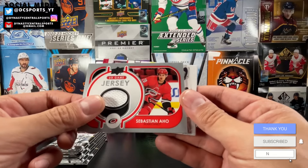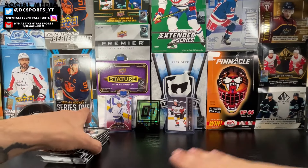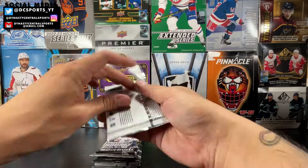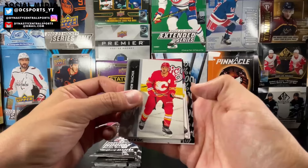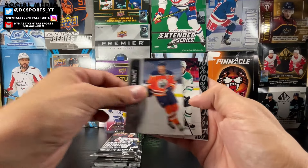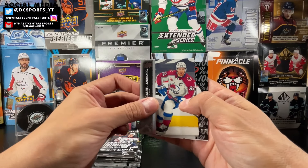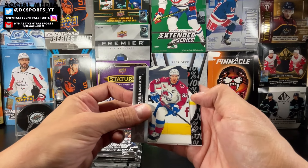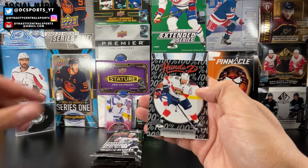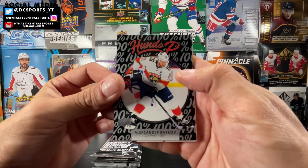We got a UD Game Jersey — let's see who it is — Sebastian Aho! A white napkin jersey, but that's pretty cool. UD Game Jersey of Sebastian Aho. Last stack of this box — Maddie Tsucker. We got a Hundo P! Garnet Hathaway, Gabriel Landeskog. Hundo P — show me that Hundo P! It's Alexander Barkov! This guy's pretty good — Alexander Barkov Hundo P.